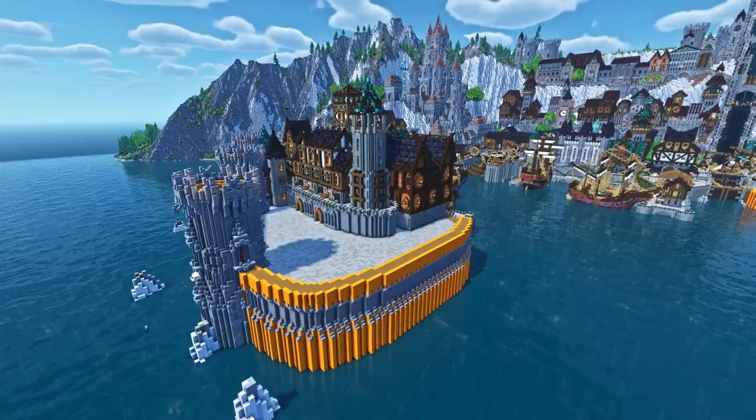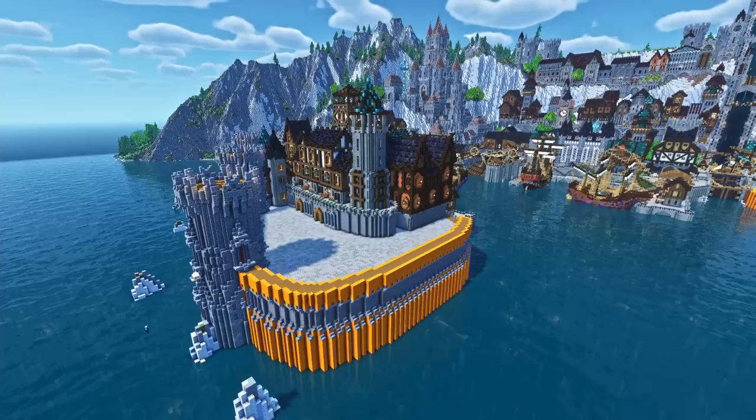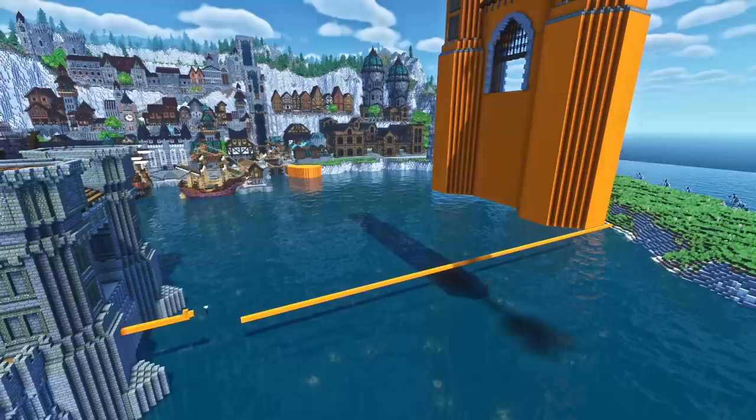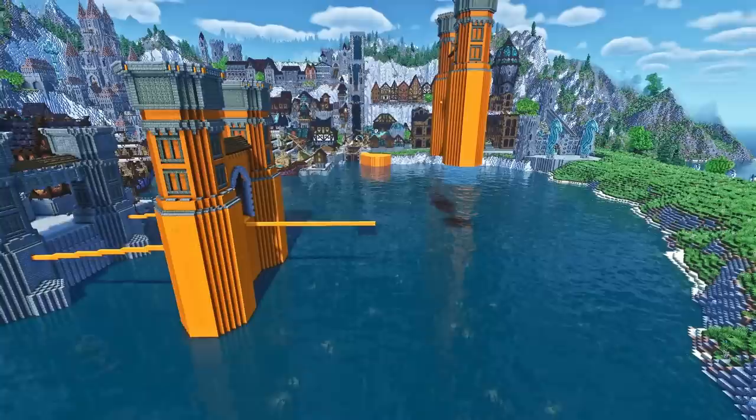I saved the section of the peninsula at the end for last, because I had some idea of what I wanted to do with it but nothing concrete. I knew there needed to be a way to get from the left peninsula to the right without going throughout the entire main city, but I wasn't sure if the two sides would be connected with something like a ferry, a gondola system, or a bridge. I settled with the bridge, since I thought it would make the most sense for transporting a large number of people and goods, but since large ships needed to travel in and out of the harbor, I decided it would also need to be a drawbridge.